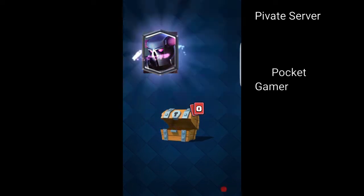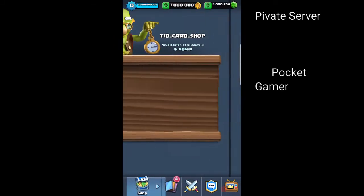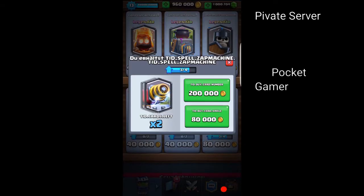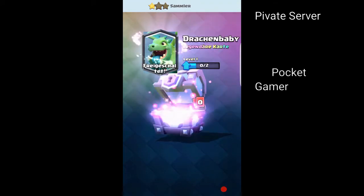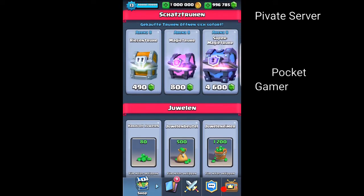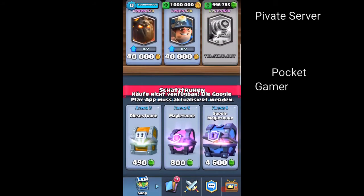On the tip of the legendary cards there's a rectangle, so there have to be some improvements. There are clans too. The shop only contains legendaries, and there are even super magical chests that you can open and you only get legendaries too. Let's try to buy something — it doesn't work if you want to buy something, which is fine.